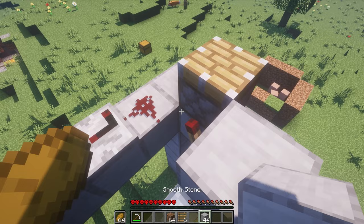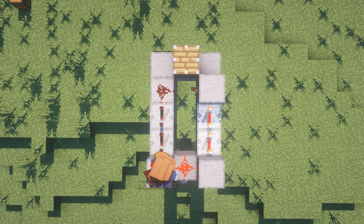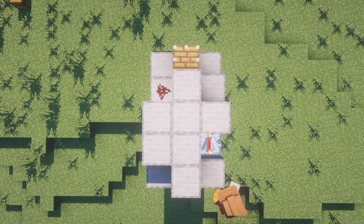Next, place ladders on the side of this pillar. You don't need to ladder clutch just like I did, but I felt fancy. Then build this pattern on the top using eight blocks.